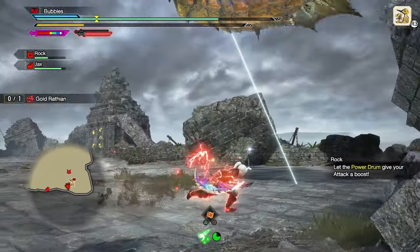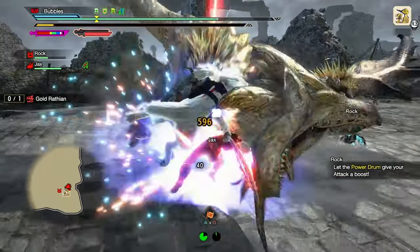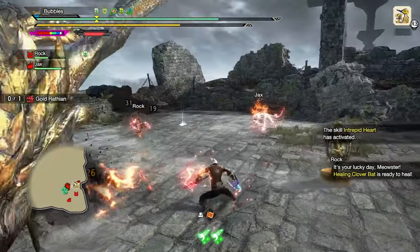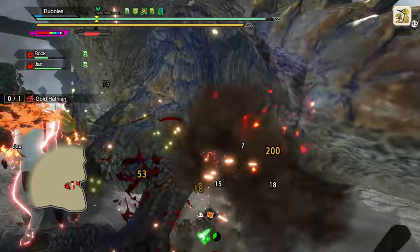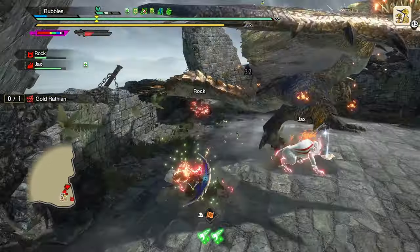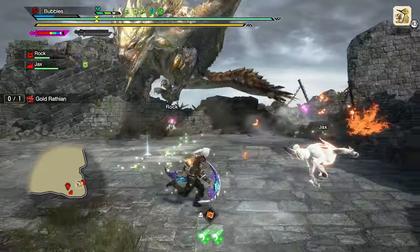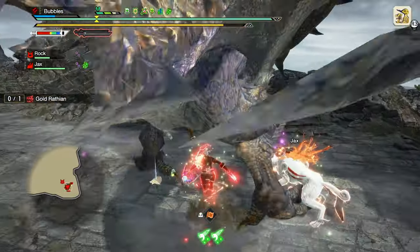I gotta say, it definitely feels way better actually being able to do stuff without just being sat in one spot. The damage is so piddly but I'm pretty sure that's just because we're not using a build we necessarily should, because obviously with Dual Blades you kind of want to use element, and Blast and Poison isn't exactly ideal because you can't do too much with the element itself. We also have Intrepid Heart on this set because I figured it might be nice to not get knocked out of the air if we do that spiral thing on the face.